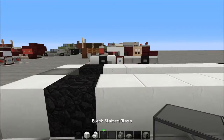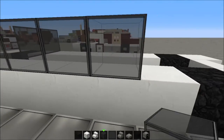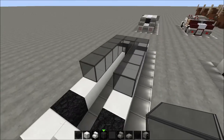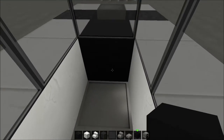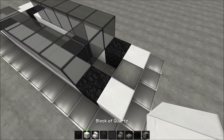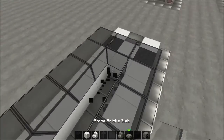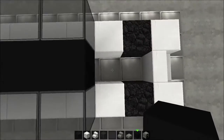Now we're gonna place the black stained glass, one away from the wheels, so we have it here. Then five glass panes — just glass, five glass like this. In the middle on the front we put some quartz blocks first, and place that all the way like this on this side.